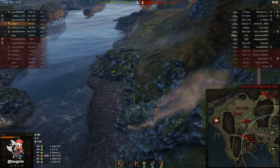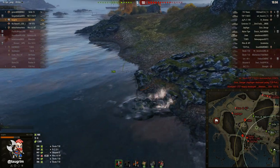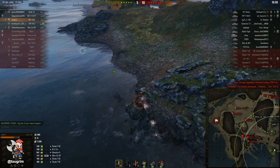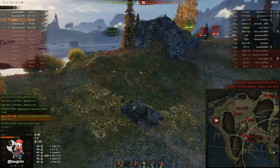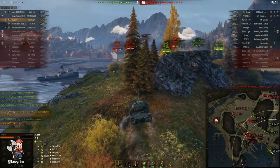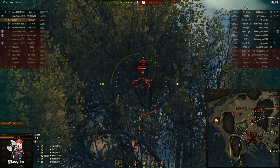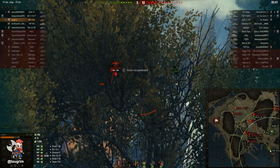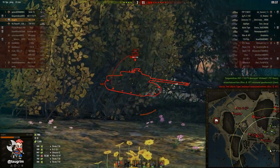I'm doing the only thing I can do — retreating to the one place that offers a combination of meaningful hard cover and soft cover. Just looking at the map there's a 90-95% chance we're going to lose. Looking at the number of hit points and relative positions of remaining tanks, it doesn't look good. Our TD in the middle of the map is super exposed — he's not going to be able to exit without dying. But here I've got that magical trifecta of a decent field of vision, soft cover, and hard cover.